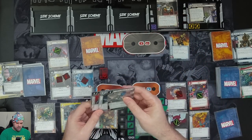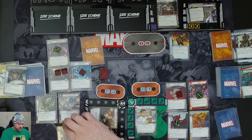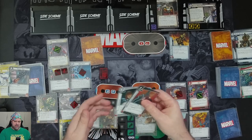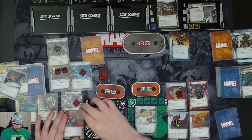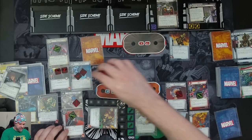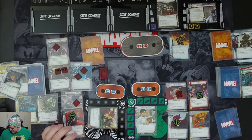Taskmaster is confused. We spend one resource to put in Safe House 29, an alter ego action that exhausts to return a preparation card from discard to hand — we bring Espionage back. We use Espionage to pay for Widow's Gauntlet, which exhausts to generate a wild resource for a preparation card. Nick should have a damage on him. Electra attacks Taskmaster for three, taking him down to 33. She takes one damage.